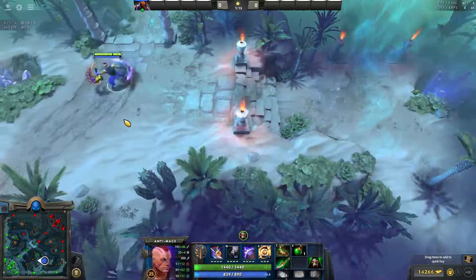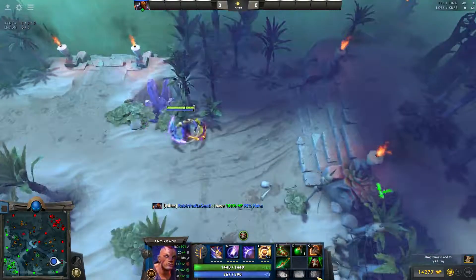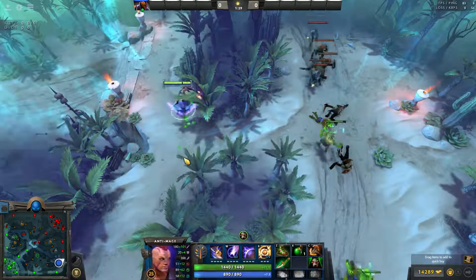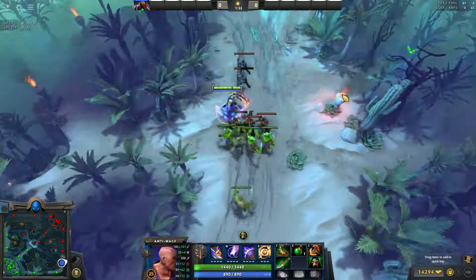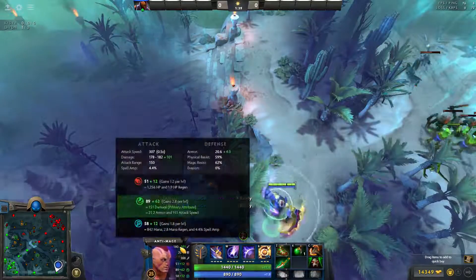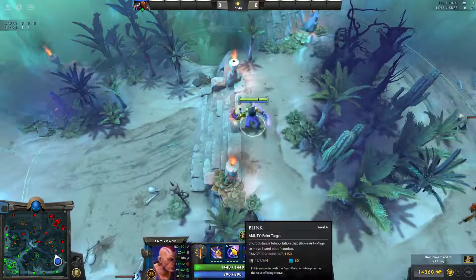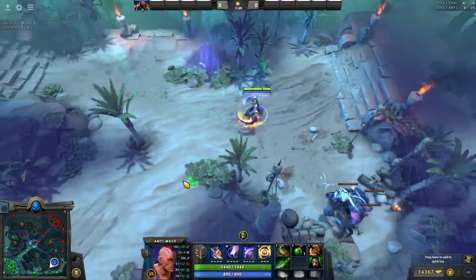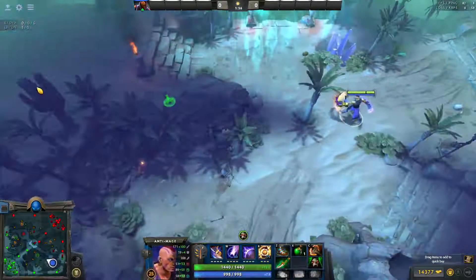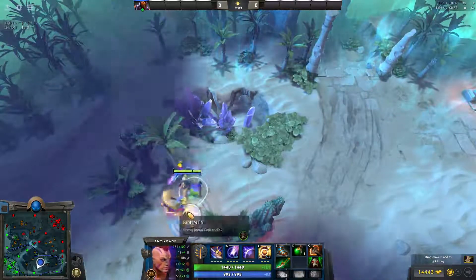We're going to be at about 998 mana here, missing about 50 — so we saved about 10 mana. That might not seem like the biggest deal, but when you're early on and don't have regen like this, it is quite significant to save as much mana as possible in between your blinks. Even once you have the Battlefury, you're at a lower level with less stats, so maybe 4 or 5 regen per second. You're going to run out of mana if you're not Tread Swapping while trying to mass farm the whole map.